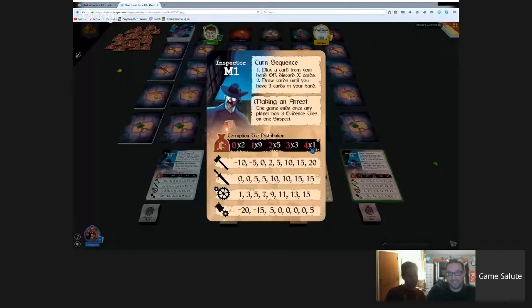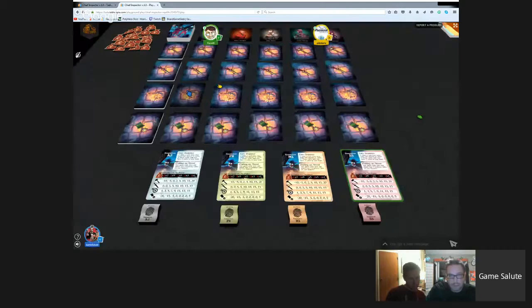Otherwise, you try to do what you can. Everyone takes three cards from the deck to start. These numbers on the reference card show the distribution of values in each attribute set - the possible numbers that add up to how notorious a criminal is. The higher the number, the worse the criminal.